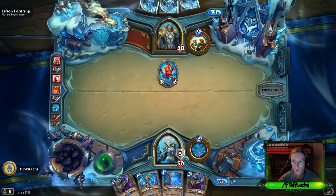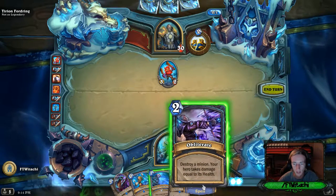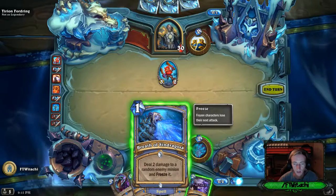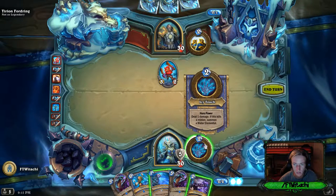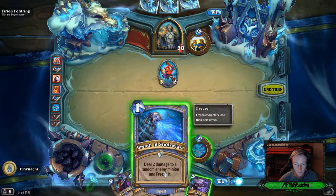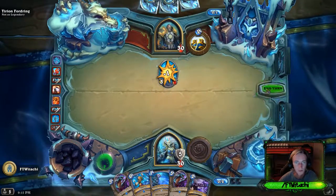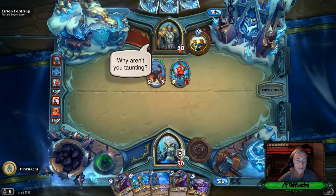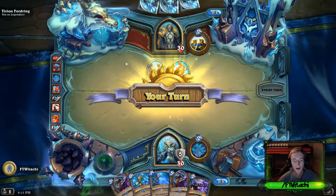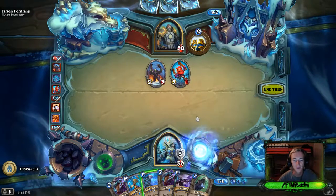I thought it really opened up. Alright - 'Obliterate: destroy a minion, your hero takes damage equal to its health.' Deal two damage to a minion, random minion freeze it, deal one damage - if this kills a minion summon a Water Elemental. This map is really cool, very enchanting. Basically I just got destroyed by the Lich King, which is the prologue to me joining the Lich King's side.